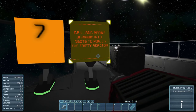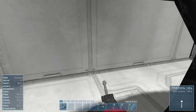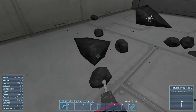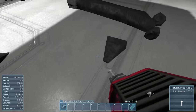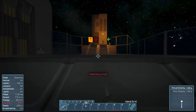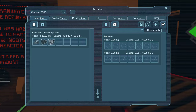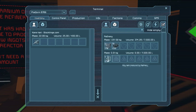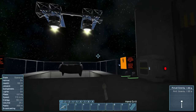Drill and refine uranium to power up the reactor. I guess that's why we're refining this — to power up the reactor. Though it's like, why are we refining this when we don't really need it right now?